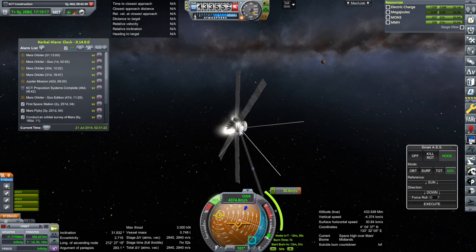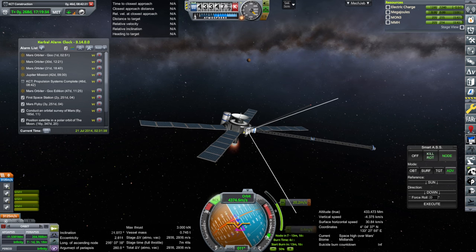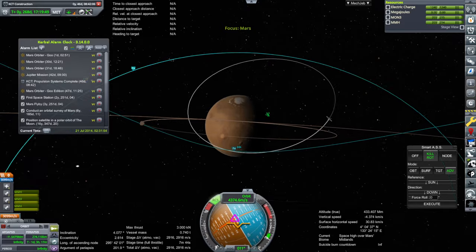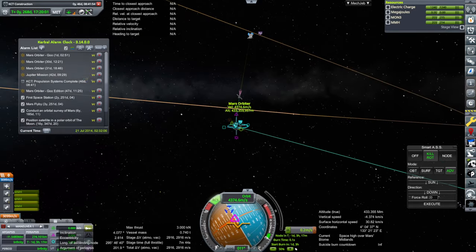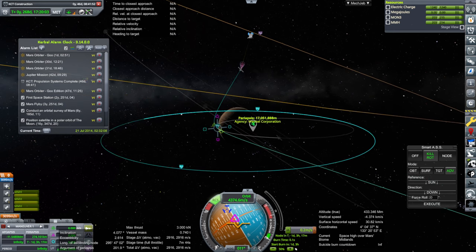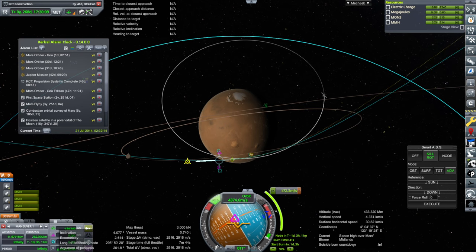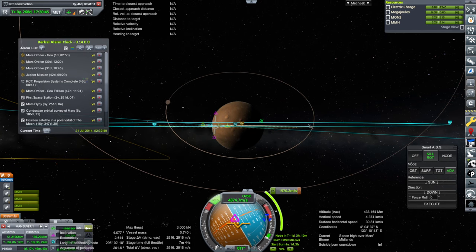Here we are — first probe arriving. Ignition. We can't use that. Ignition again. That should set us up fine. Now we have to see about capture, but last time we lost communication, and it looks like at periapsis we're going to have the same trouble. So I'm going to do the capture burn earlier, even though it's going to be less efficient. Then we'll have to do a radial maneuver to get it in line.